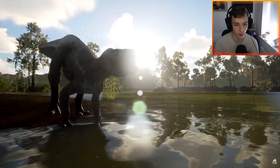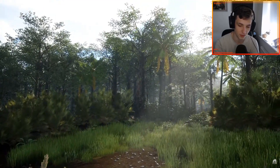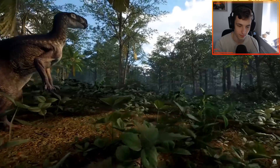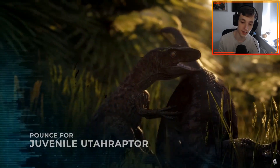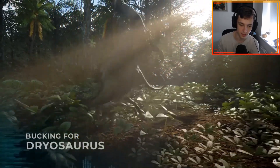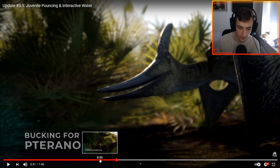Okay, a juvie Tenontosaurus by the looks of it doing a walk. I have a feeling this is where we'll see the pouncing animation. Yeah — so I believe that's a juvie Tenontosaurus. We've got booking animations, and you can also pounce on juvie Carnos as well. Looks like the Yuta can jump on everything. That's a nice new animation there for the Dryo — the new booking animation.